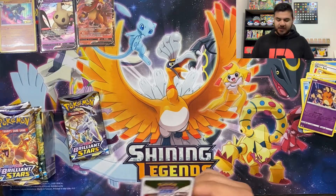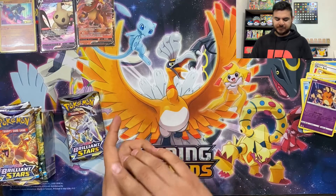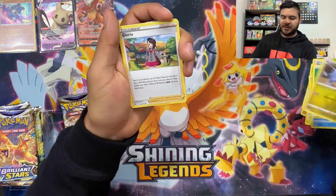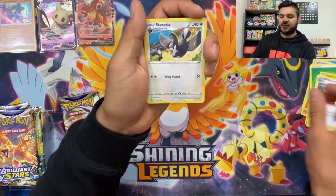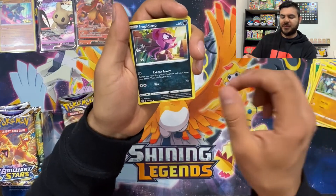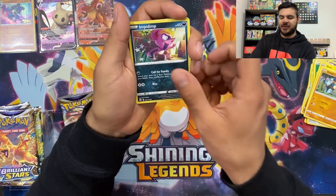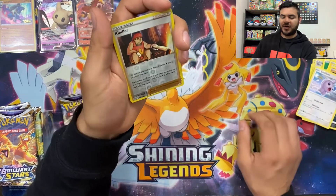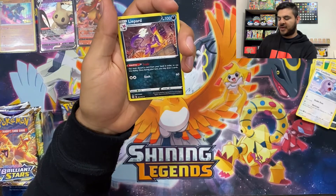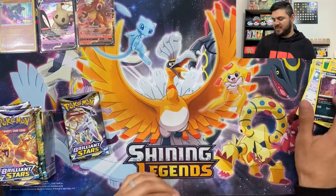White code card, four from the back. Leaf Energy, Giblite, Gloria, Staravia, Milcery, Shinks, Golett, Impidimp — hey, I said it! Castform, reverse holo Cinderace, and a Lycanroc — maybe, I don't know how to say it. Moving on to the second-to-last pack for this side. The packs are really nice, the artwork is real nice.